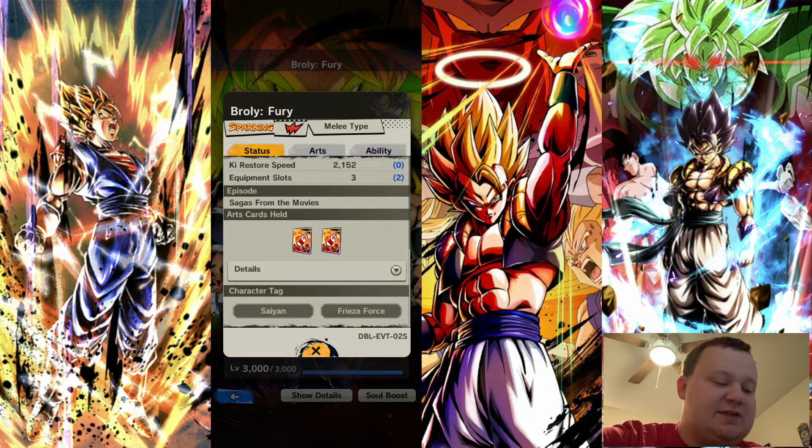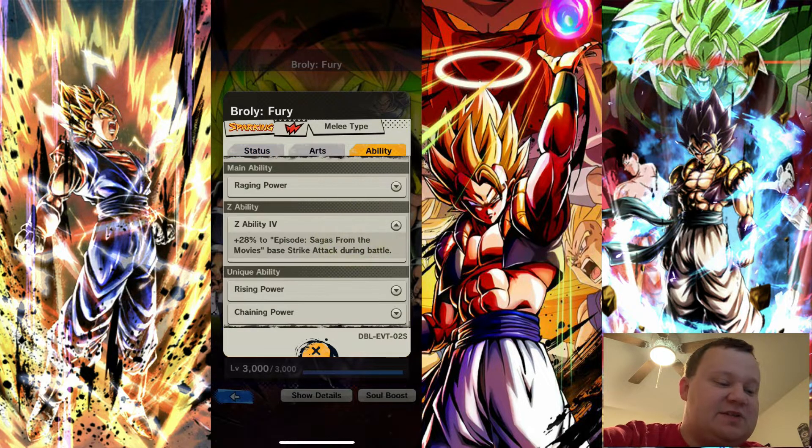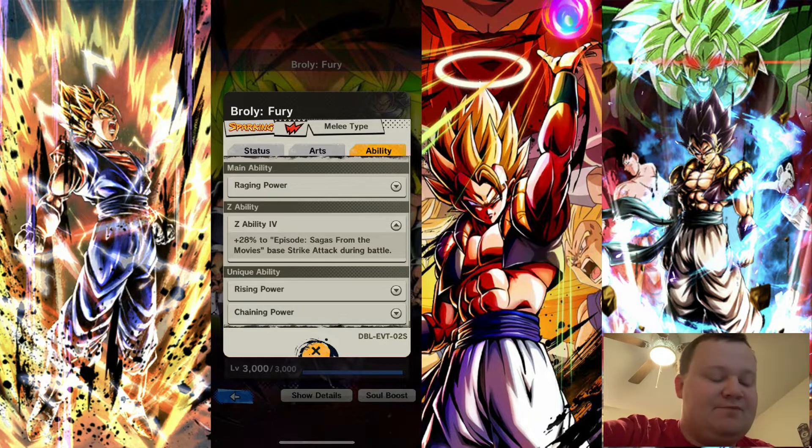He has Saiyan and Frieza Force. Now also, he gets a Saga from the Movies boost as well. So being Saiyan and Frieza Force makes him pretty versatile, so you can kind of go any way. But if you go to his ability and you go to his Z ability, you're going to see he's Saga from the Movies.